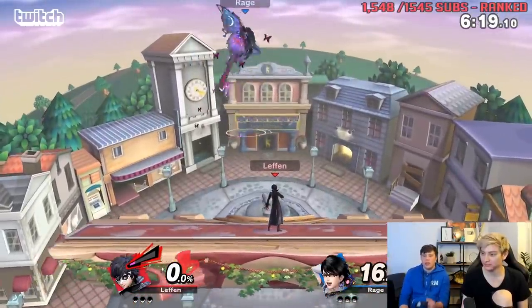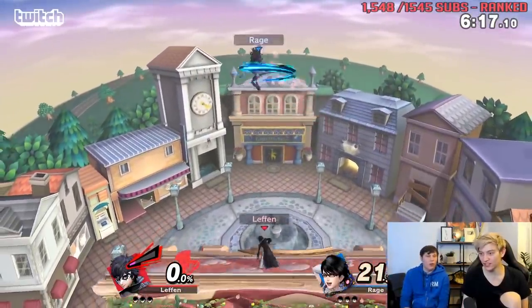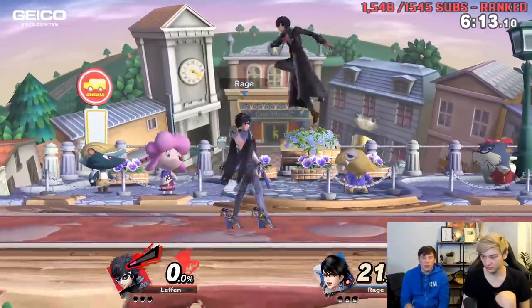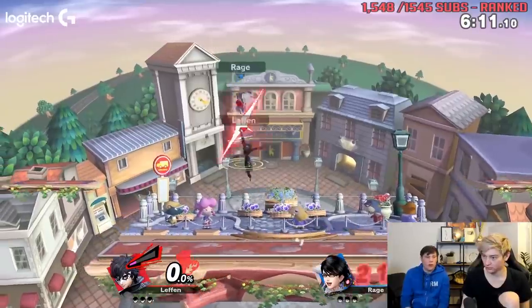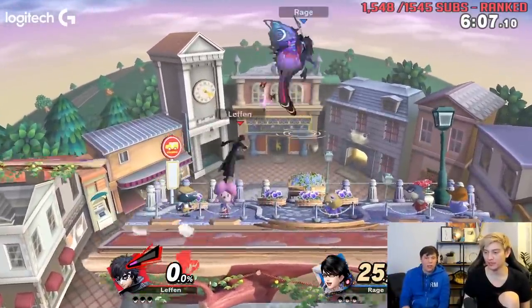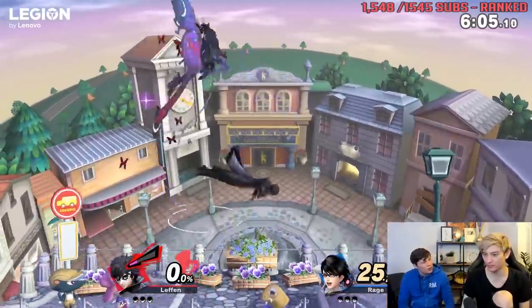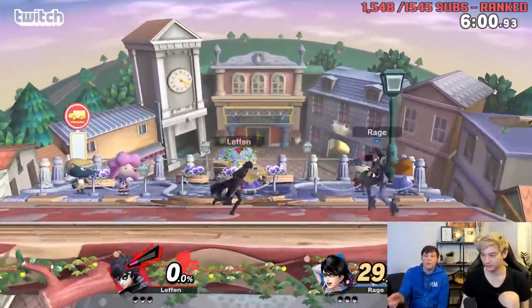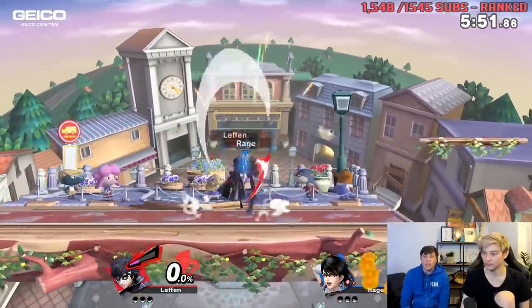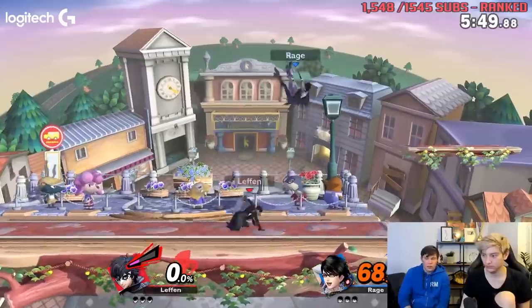You can drift — yeah, if you're holding diagonally up it still works, but you have to hold up. It's not always consistent, but if you don't have tap jump on you can drift harder and spot-mash, which you can't with tap jump on. You lose some drift with tap jump, but yeah, there are pros and cons.